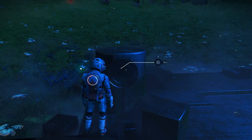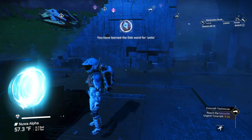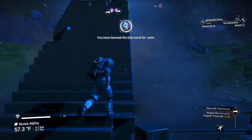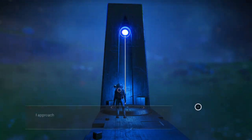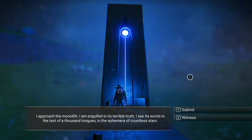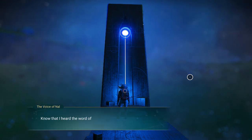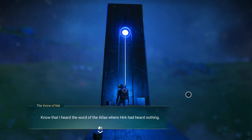15 words — I'd like to go on 16 and 17 too if you'd stop interrupting. Wish I could say that in Gek. I approach the monolith, engulfed in its terrible truth. I see its words in the text of a thousand tongues and the ephemera of countless stars. 'Know that I heard the word of the Atlas, where Herc had heard nothing. This is the voice of Nal.' Notice it's in yellow — that means standing by, they haven't taken sides but they're keeping neutral.